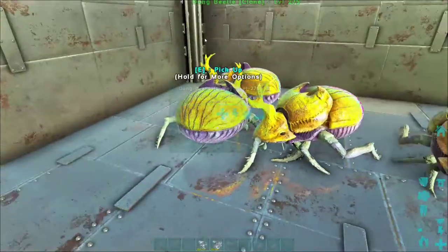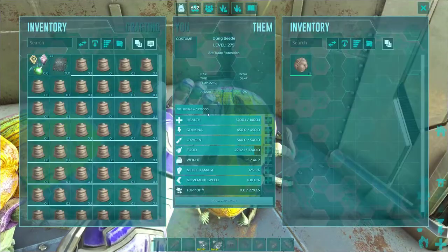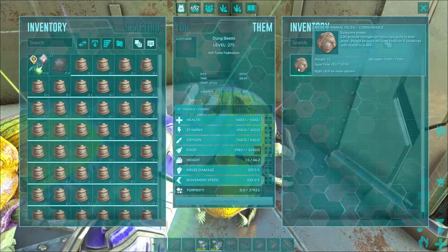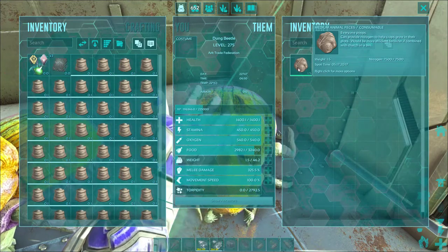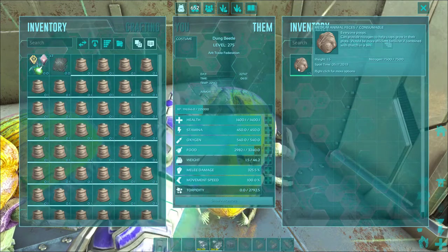Massive animal feces gives 16 fertilizer and seven oil. Massive animal feces can only be obtained from the Titanosaur, so if you want to follow one of those around all day and collect a bunch of poop from it, that's one way to do it.